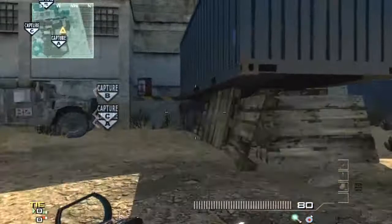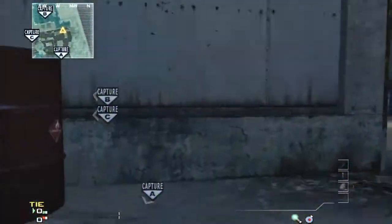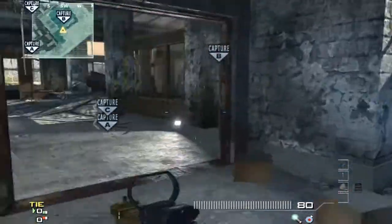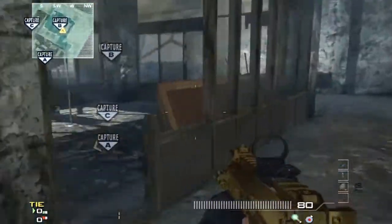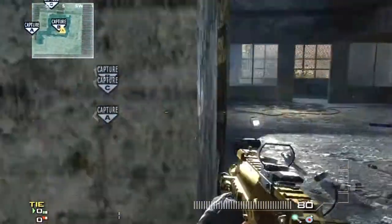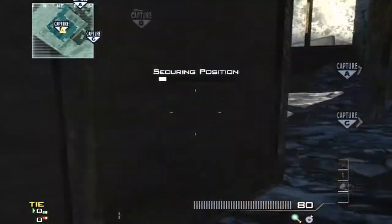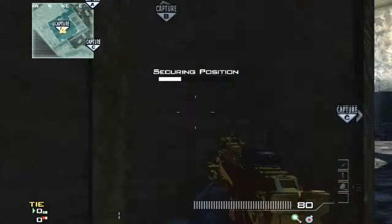Moving on to B. B's kind of enclosed — there's no real lines of sight on it or anything. But there is one tiny little secret cap spot you can work in. You can't cap it from the outside on the back. You can't cap it from the outside on the right. However, you can cap it from the outside on the front — kind of the side that faces C dom — if you go prone.